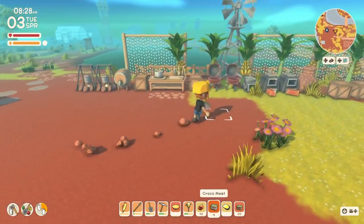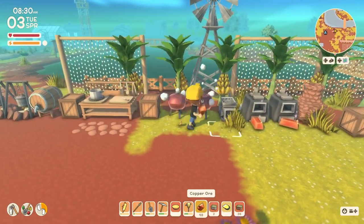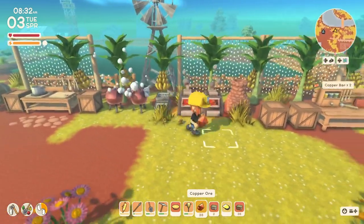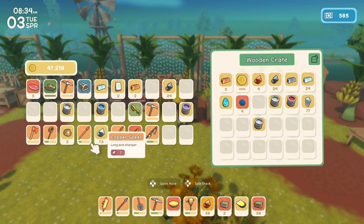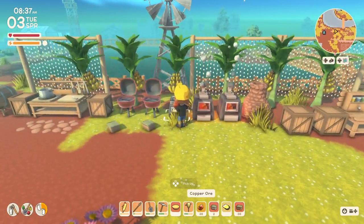Let's get some of this croc meat cooking and continue making our copper ore. I am going to go to John today and buy another mining pass. I'm not sure we're going to go down into the mine today, but definitely going to do that.